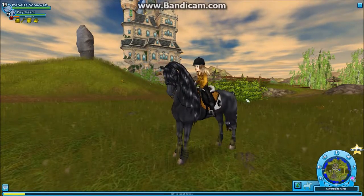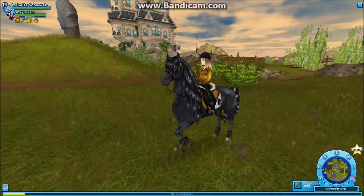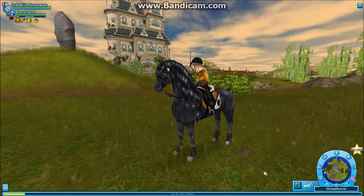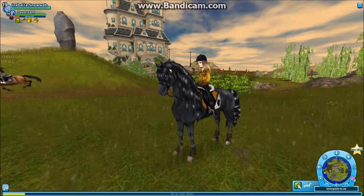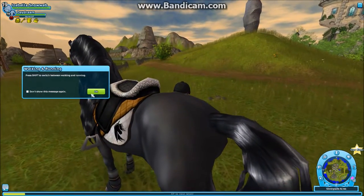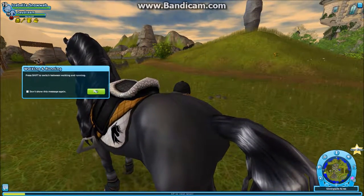Starstable have made new animations. As you can see, my character kind of hugs my horse. The first animation I'm going to show you is the mount of my horse. Oh, press Shift to switch between walking and running.